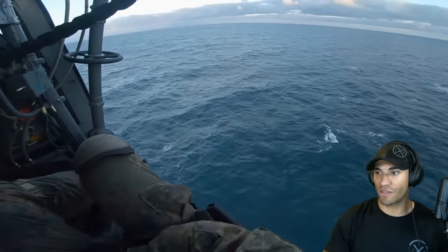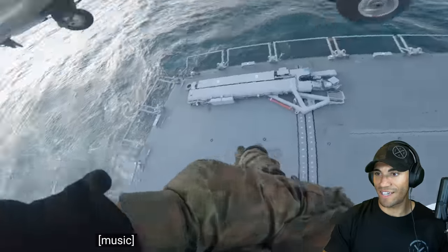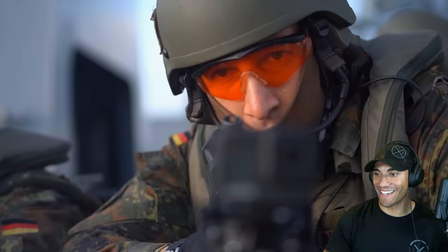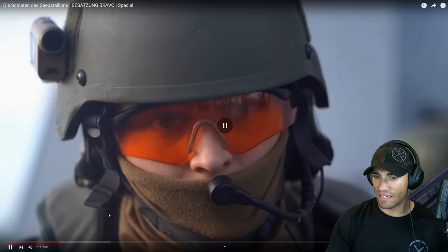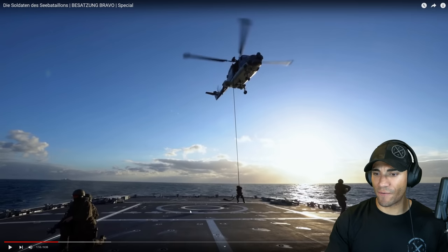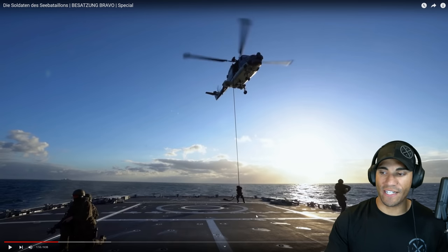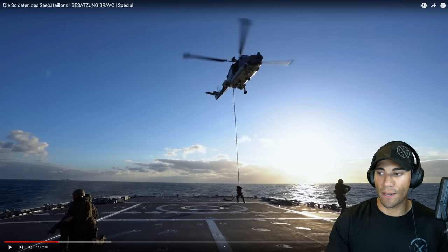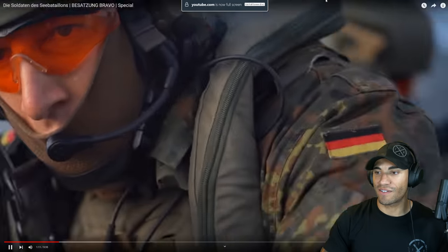We're going to see some helicopter stuff and fast roping, and that's exactly what I wanted to see. That's a pretty high hover for a ship fast rope, not gonna lie. Landing on an area like this affords them a little more wiggle room for how high they can actually insert from. I like how they're inserting in the corner of the deck so they can push out and pull security off of the rope.